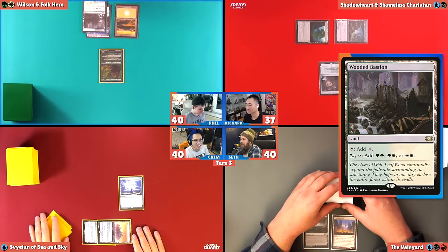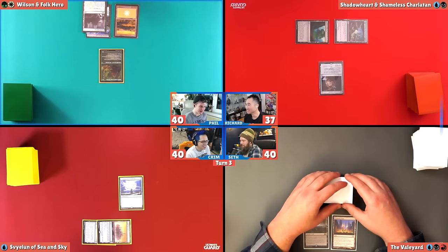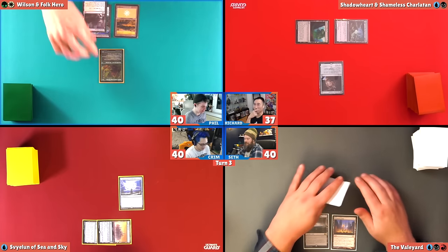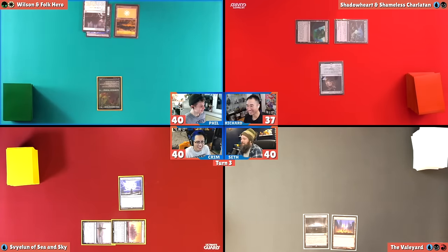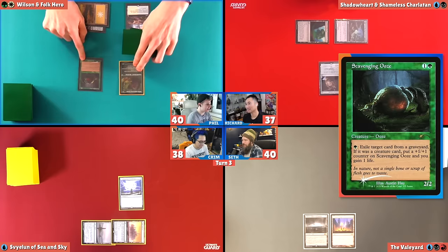Vood at Bastion. Okay. Did we get a Fetch Land? Well, Fetch Lands are off too. I don't play a single ramp spell in this deck. Fetch Lands are just slow. I guess they play the Sword of the Animist. I'm going to swing in at Krim. Two commander damage for Krim.